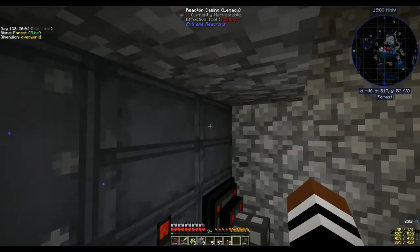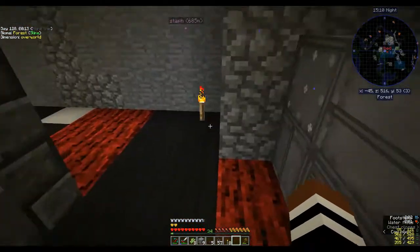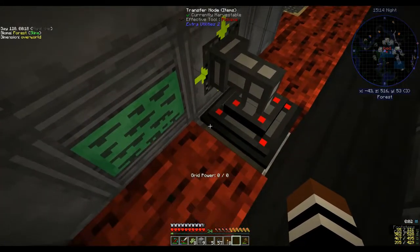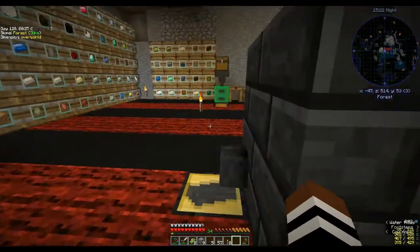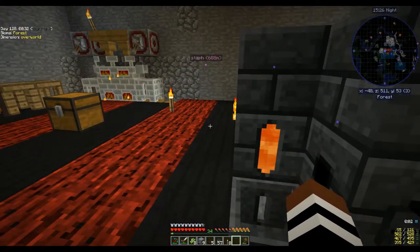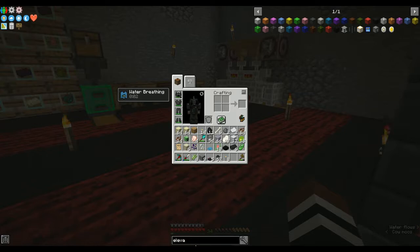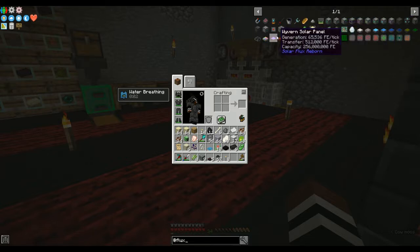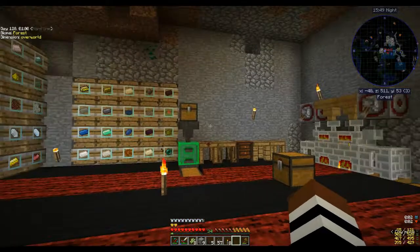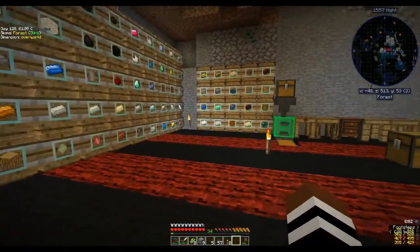It's literally three by three by four — tiny. But the only thing is now that I've made it, I need some way to get the power out. I'm used to playing in packs with Flux Networks and I don't think Flux Networks is in here — all the flux stuff is Quantum Flux. So I'm going to have to do a bit of research to see what I can use to pull the power because I don't want to run cables everywhere — there's got to be some kind of wireless networking.